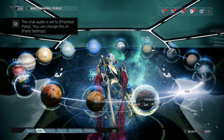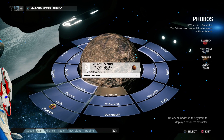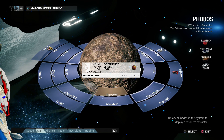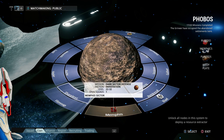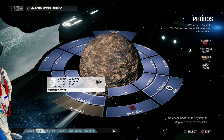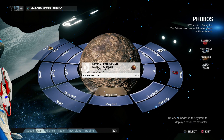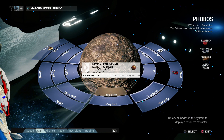Phobos was actually the planet unlocked after completing Saturn. The Saturn boss is General Ruk, and we're going to start here for this exterminate mission. I'm not sure what the actual first planet is you unlock when you do that, but we're going to start here. This is going to be an exterminate against the Grineer. The levels range from 16 to 18. Let's go get them.